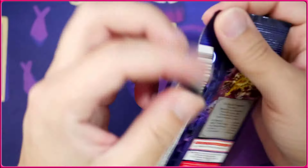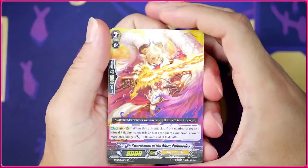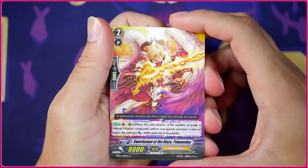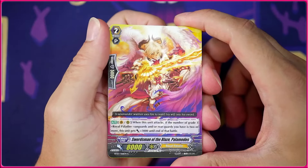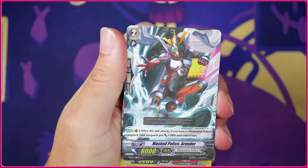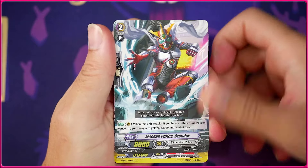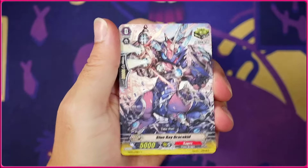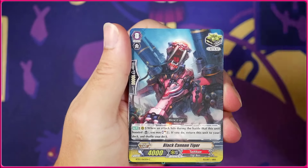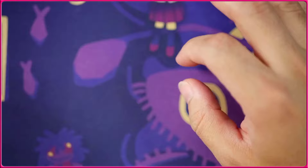We were spoiled back then because nowadays in standard every single rare has the same exact foiling, and that one there looks really cool. There's the card on the back of the pack — the Swordsman of Blaze Palmedes. Pretty cool. We got our first Dimension Police card, the Masked Police Grander — super cool looking card. We got a crit for Cowgirl, a crit for Tachikaze, and another Mega Rex.